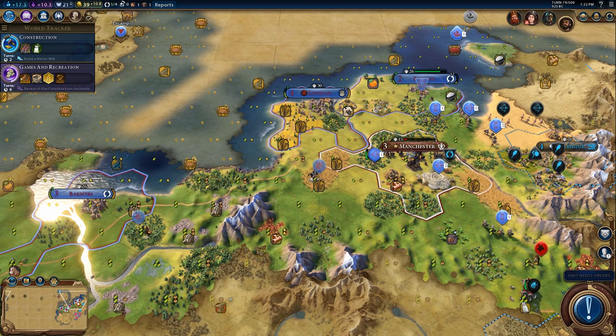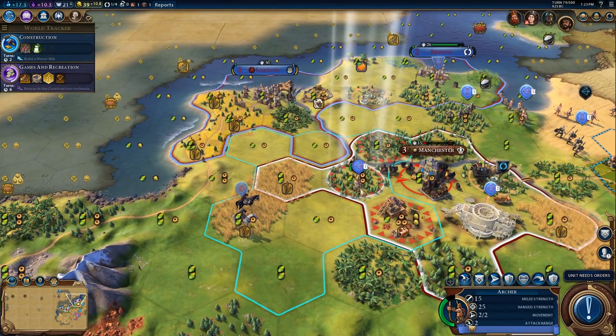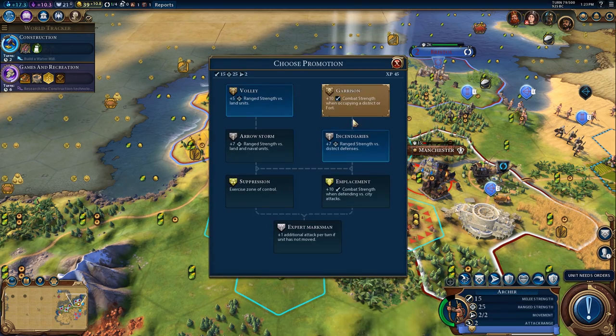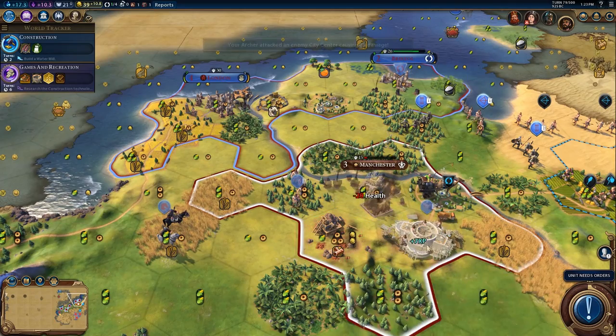We're going to move our horsemen over because we're getting ready to kill Manchester. This unit has earned enough experience for a promotion, so we're going to take incendiary so that it attacks cities more efficiently, and then continue suppressing the city with the archer.